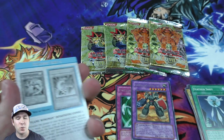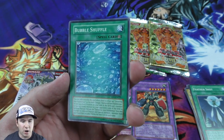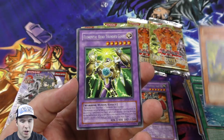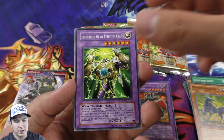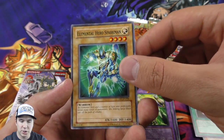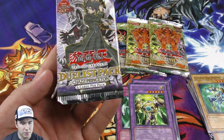You can basically comment anything you want down below - maybe a suggestion, or let me know what your favorite card was that we pulled in today's video. I'll be announcing the winner in the comment section of the next video. Elemental Hero Thunder Giant is our rare - very cool. Spark Blaster, coupled with Elemental Hero Sparkman - how fitting. That wraps up the Duelist Pack Jaden packs.